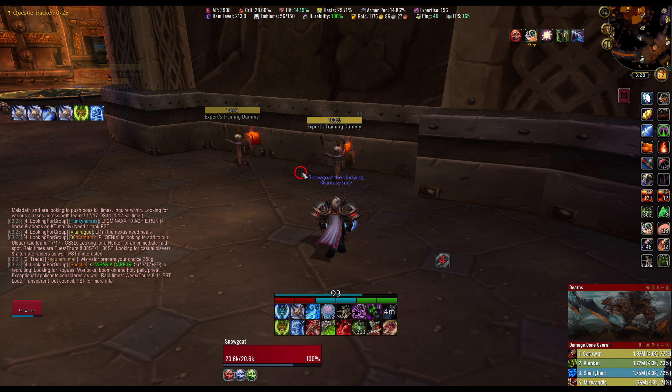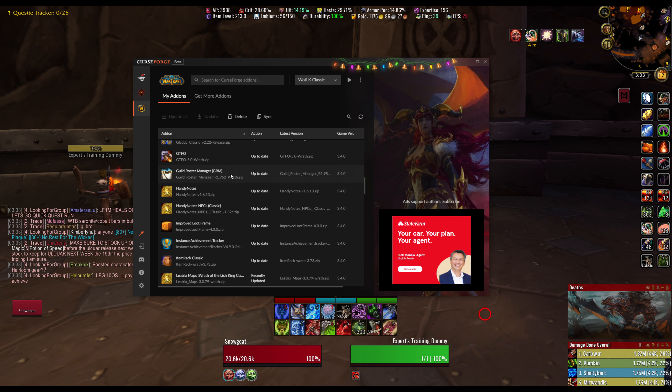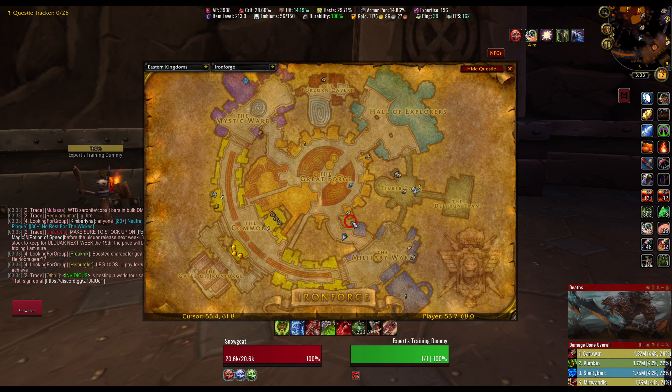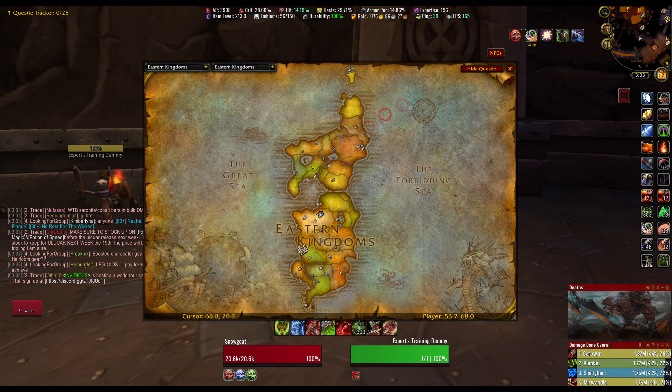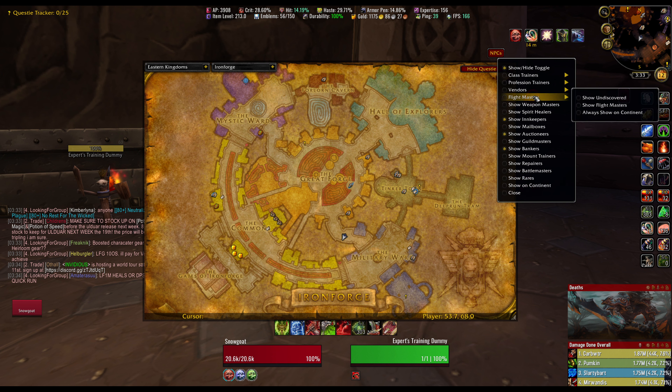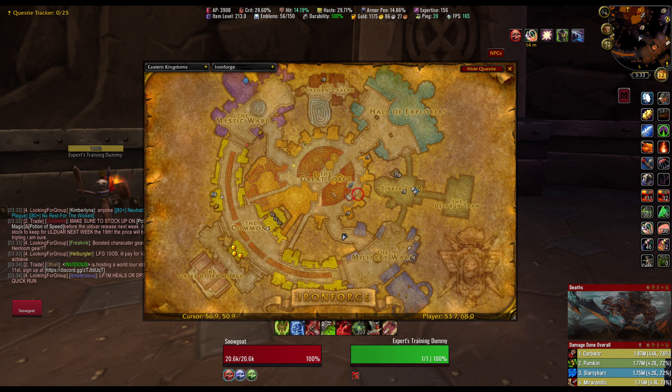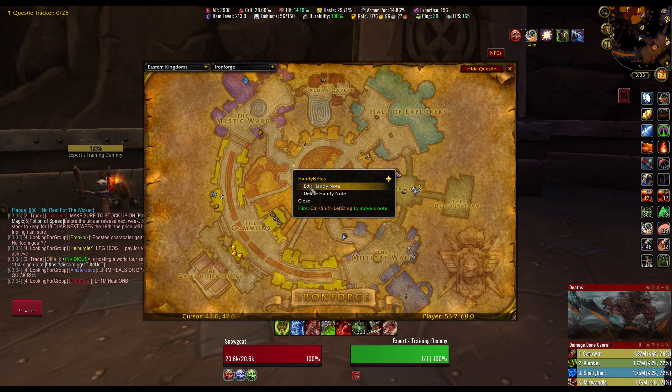GRM — this is just for managing your guild roster if you're in a leadership role. I'm not, but I have it anyway because I have a big ego. Handy Notes — this changes your map and puts icons everywhere. You can customize which icons to show, like NPCs. You can also put custom notes on your map by alt-right-clicking. So if I alt-right-click here, I can type 'this is where the boys party,' pick an icon, and now there's a star on my map that shows my note when I hover over it.